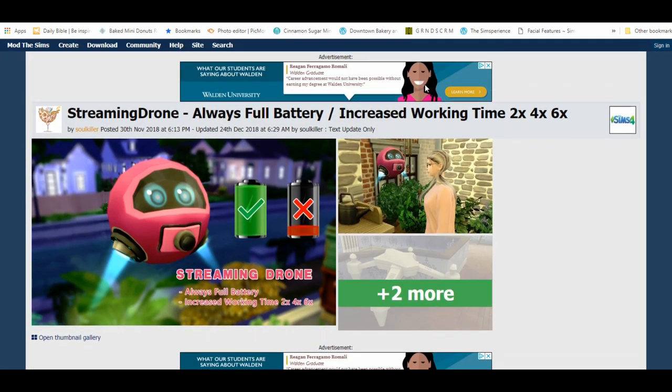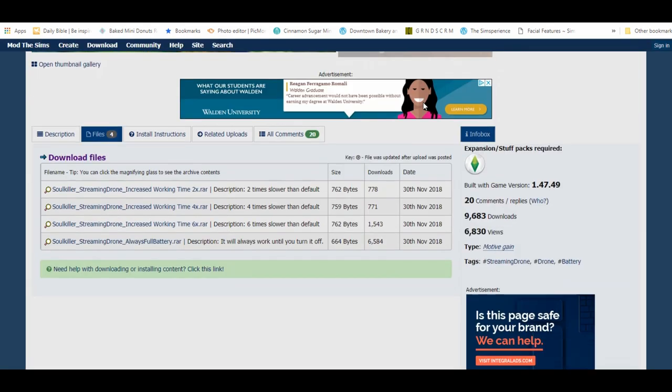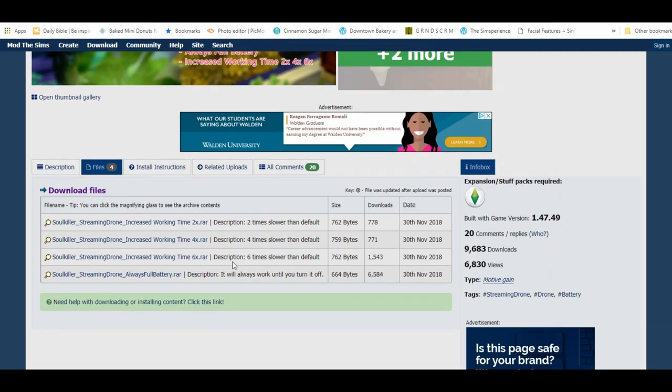Next is a mod for The Sims 4 Get Famous: the Drone Always Full battery mod. I need this because I film with the drone sometimes for my Machinima series and I hate when it dies. You can choose from two times slower than default, four times slower, or six times slower battery drain — meaning it stays charged two or four times longer than usual. I chose the always full option so it never dies until I turn it off. Choose which one you want, but only download one file — do not download multiple files.